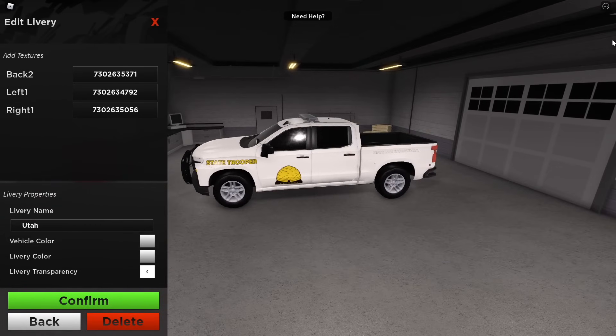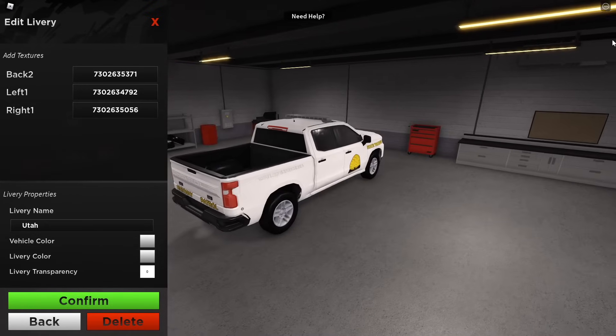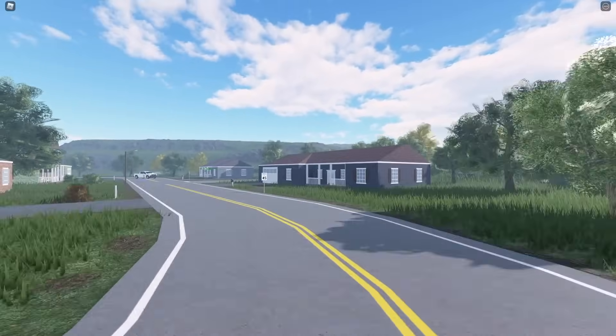Another rather straightforward design out of Utah. Once again with the white police vehicles, but hey, what can you do? Simple design, very straightforward, took me about two minutes to make. Whoever requested Utah, you're welcome.